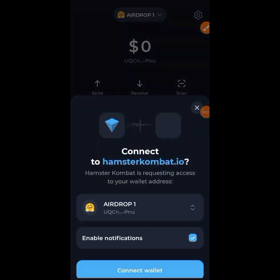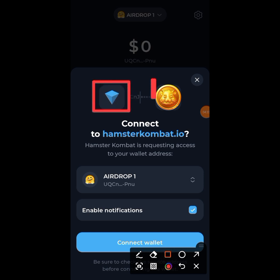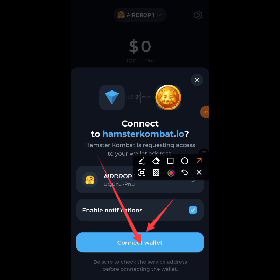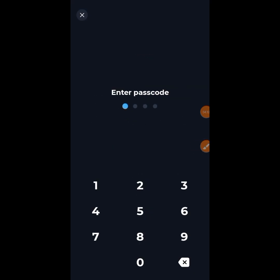It will take me over to my Tonkeeper app. You can see right now that Tonkeeper and Hamster Combat want to connect with each other. Over here you can see 'Connect Wallet' — I'm going to tap on that, then put in my code.